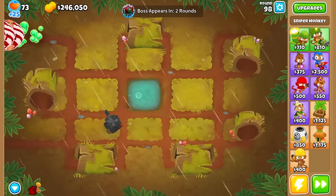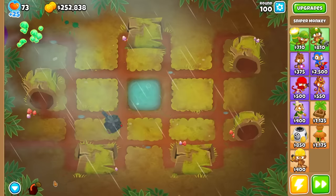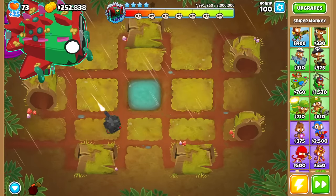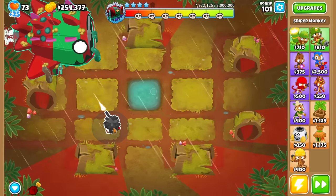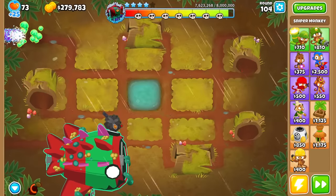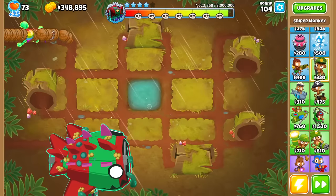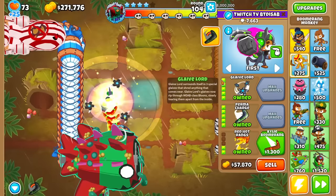I feel like I could get a really insanely strong Super Monkey if I have enough money. Right now it'll be tight with Legend of the Night being that expensive. Maybe up to round 104 we'll keep this guy. Alright, here's round 104 — yeah, not even close. Boomer 5x5 time. So: Glaive Lord, Permacharge, and Mobdom. How much damage are we doing to Lunaris?